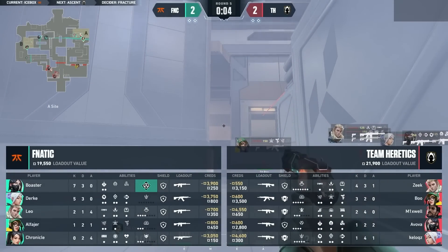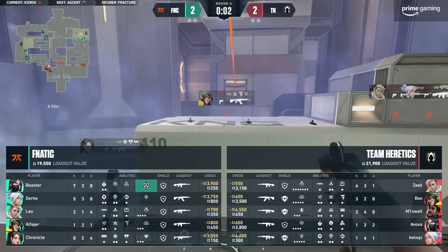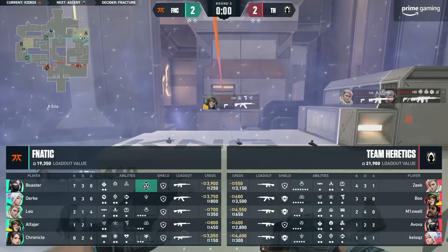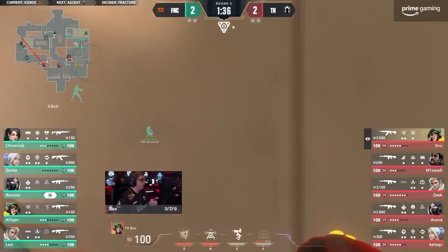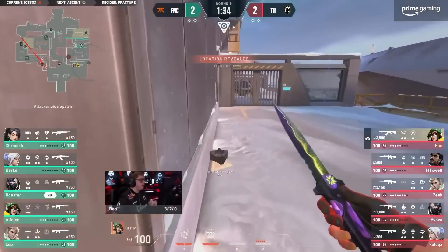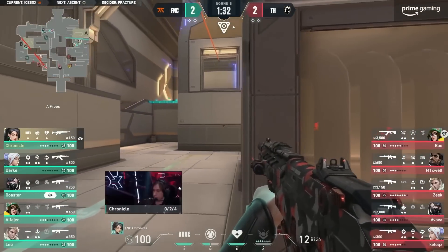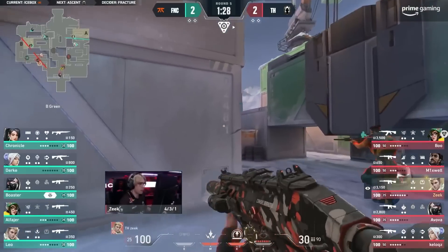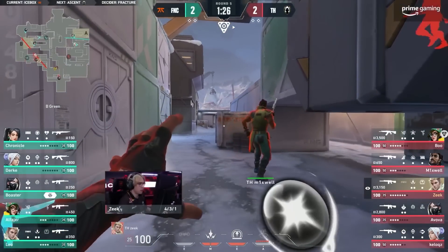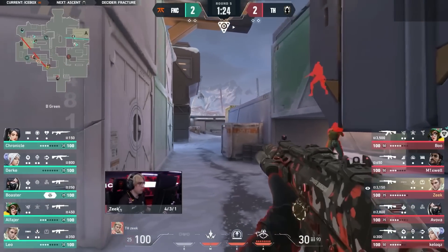Using both eyes. Fnatic changing up the setup — so often you'll see Alfier playing in mid just off of Boiler, dropping the Alarm Bot in mid. He'll change up the position of it, just like forward to backwards so that you can't reliably throw a shock dart and break that one. But this time it's actually over towards B, so Fnatic are reading that a bit.